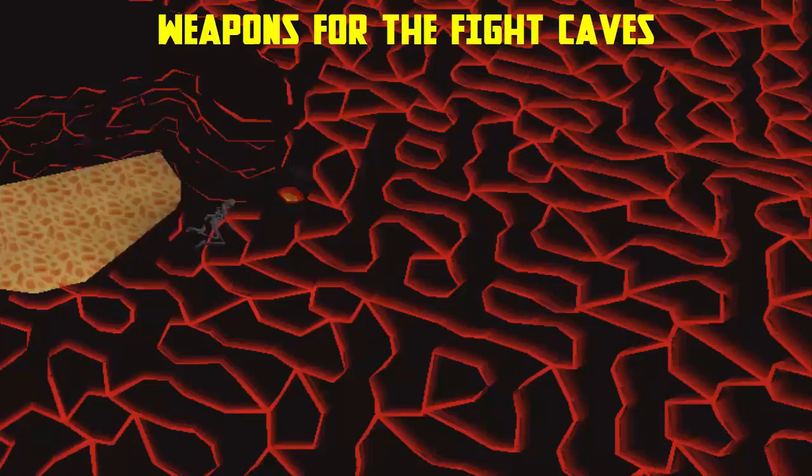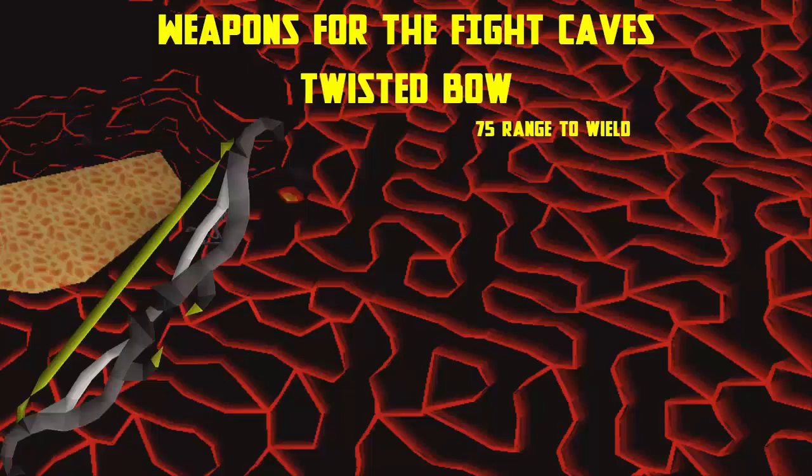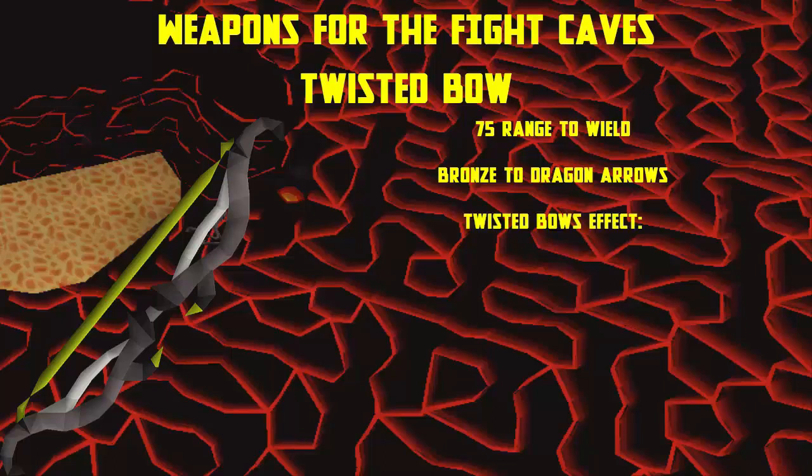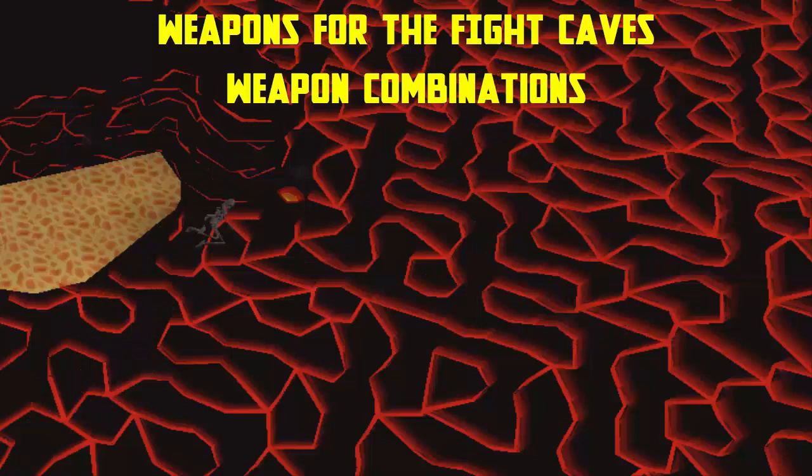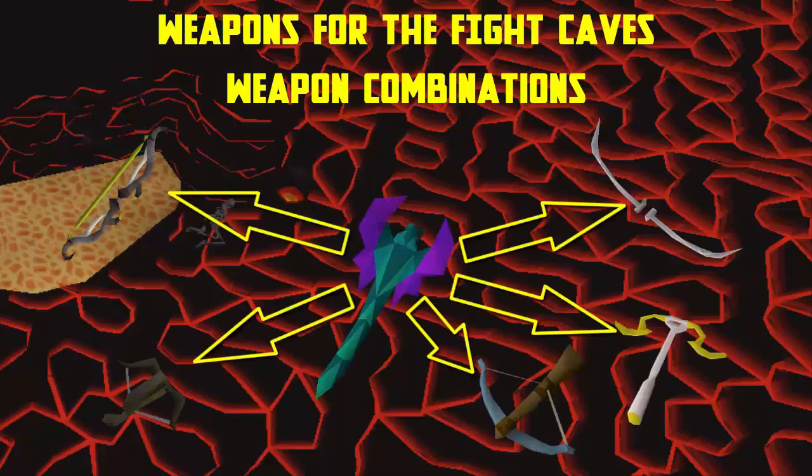The best ranged weapon in the game is the Twisted bow, which requires 75 range and can use bronze to dragon arrows. What makes it strong is its effect when attacking a target with a higher magic level — the higher the magic level, the more damage you deal. It attacks every five ticks on rapid. All of the other weapons can be used in combination with the toxic blowpipe, since they have longer range so you can use them from safe spots inside the fight caves.